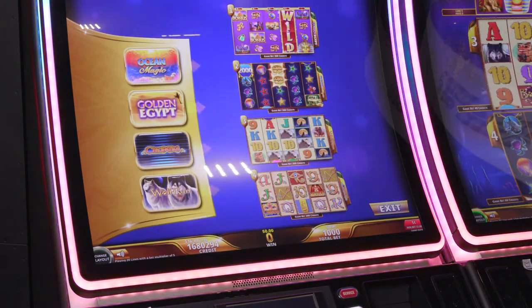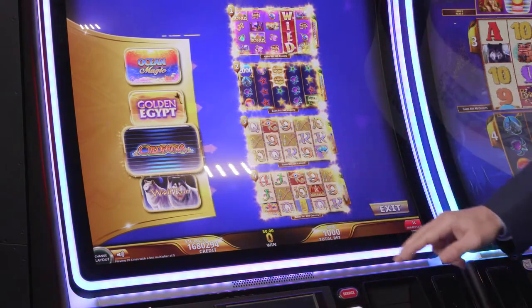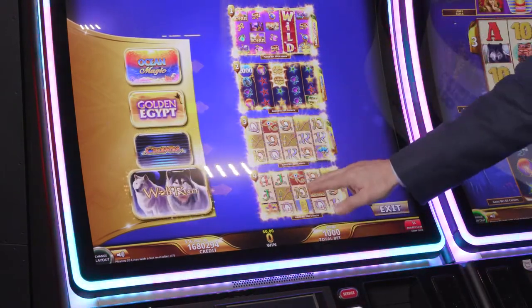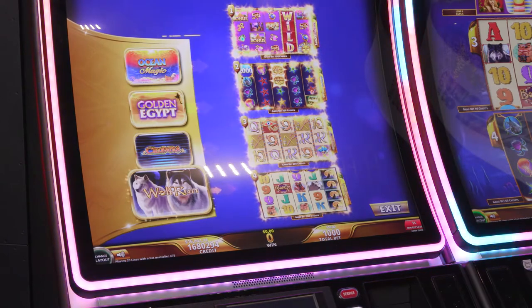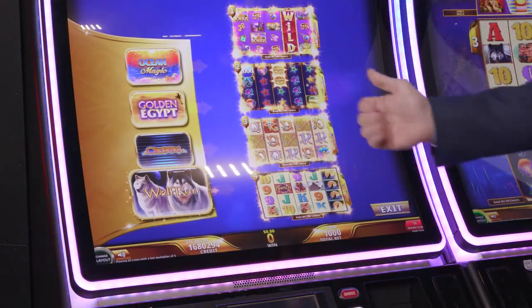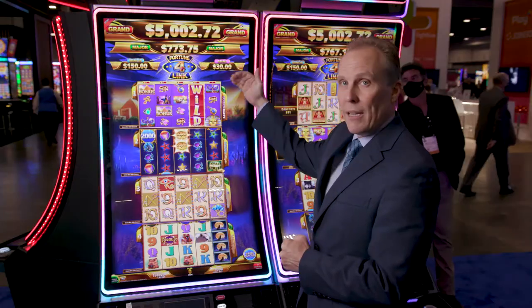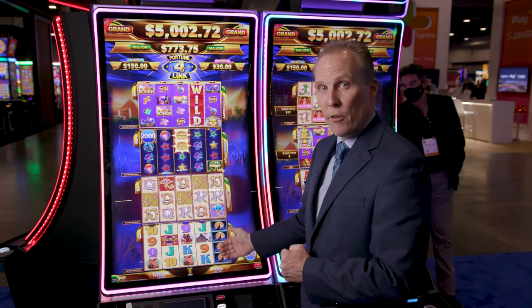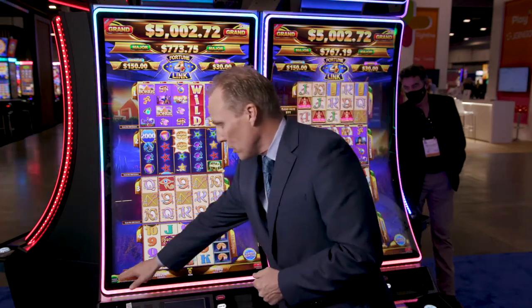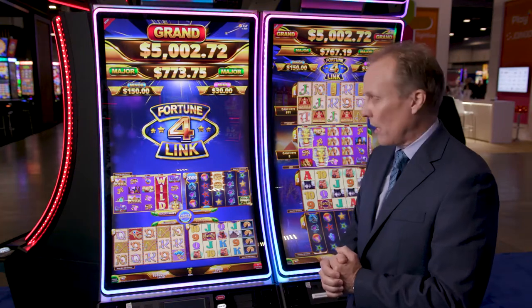The player can simply select which combination of games they want to play by touching the button — they can play four games that are all the same, or a combination of one of each as I'm showing right here. On the main screen you can play the games stacked on top of each other or change the layout to have them displayed side-by-side in a more traditional four-up way.